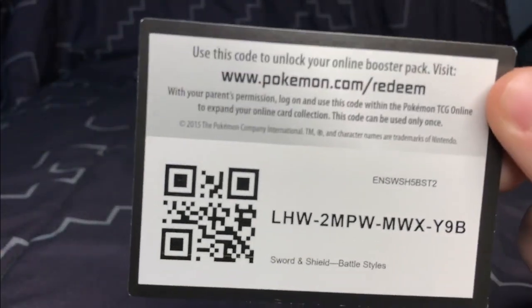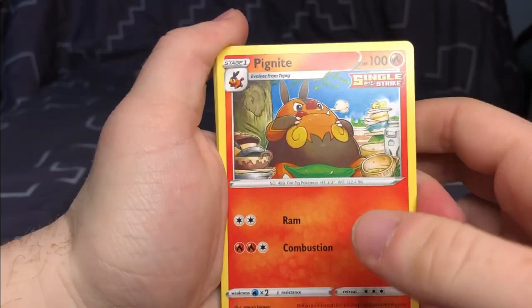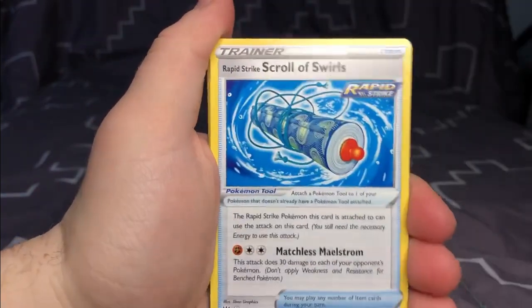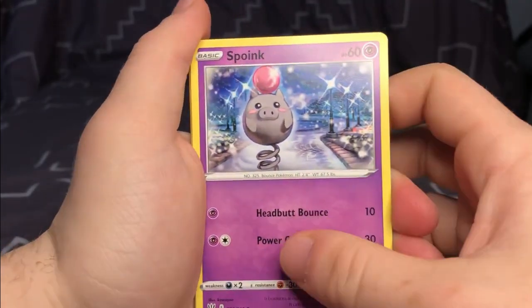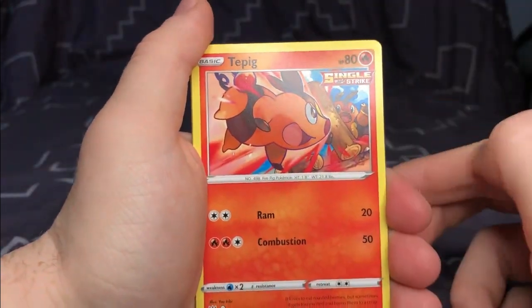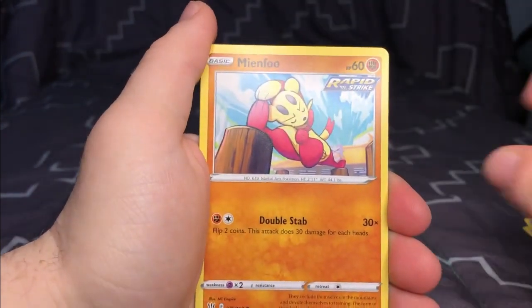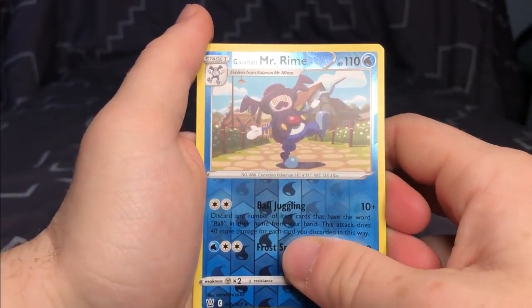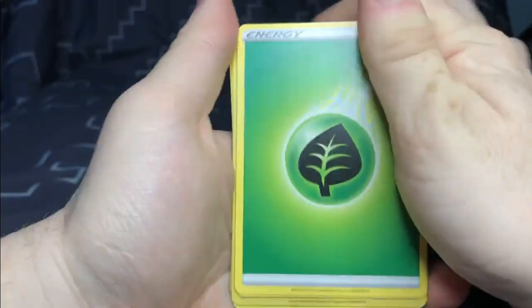Last pack of cards. Here's the code card — one, two, three. We get Single Strike Pignite, a Rapid Strike Scroll of Swirls, a Buffalant, a Spwink, one Brандor, a Single Strike Tepig — that's a cute art style — Pachirisu, another Rapid Strike Minfoo, a Galarian Mr. Rime, and a Single Strike Stonjourner, as well as the Grass energy card.